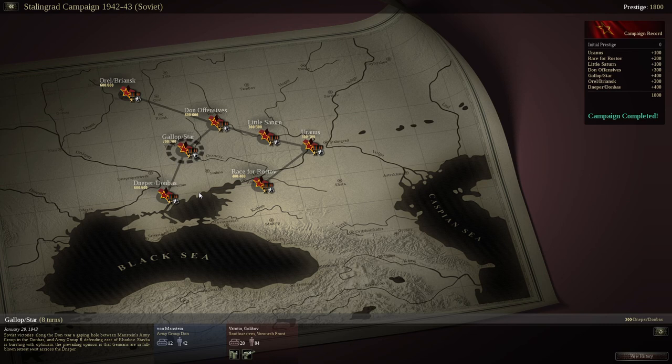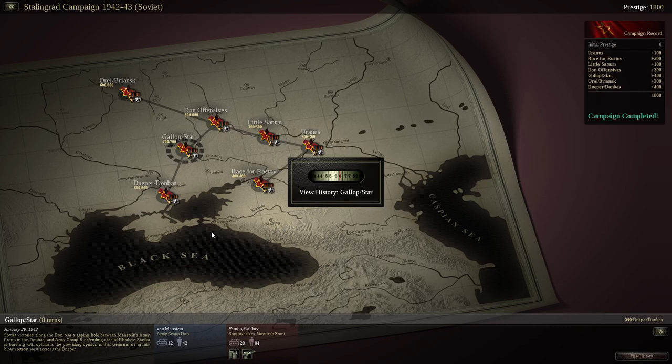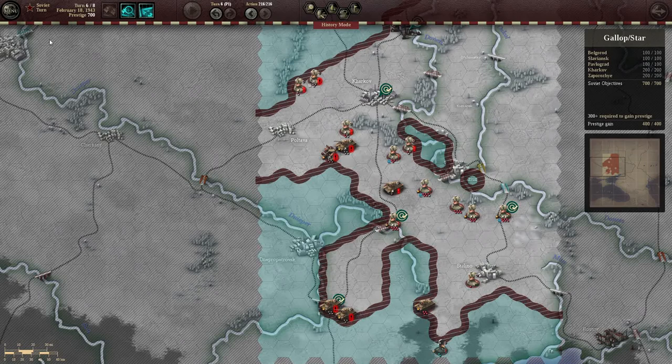Good evening ladies and gentlemen of YouTube, this is Experience Points and here we are back with the Stalingrad campaign. As we see the Soviets continue their brilliant victory as they drive back the Axis forces. We are going to Gallop/Star, so let's see how the magic was done as this loads up. We've only got one more to go and then I will begin work on the Stalingrad campaign for the Axis.